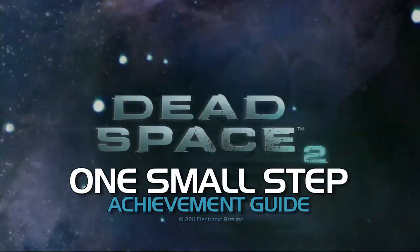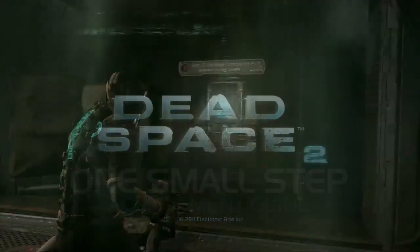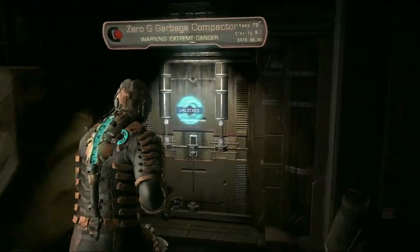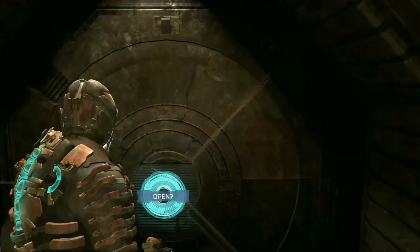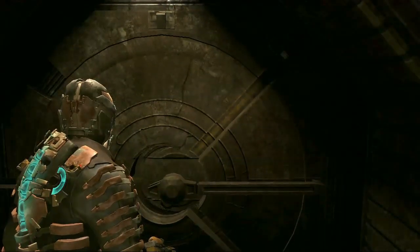Hey guys, it is Jack and Jeff from AchievementHunter.com in Dead Space 2. We're doing the One Small Step achievement. This is a pretty cool achievement for completing the very first Zero-G area in Dead Space 2, which is this trash compactor area.